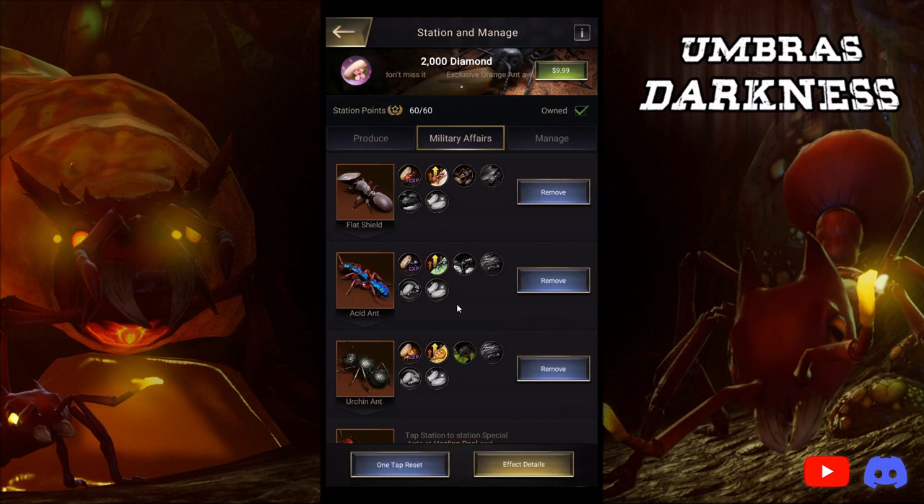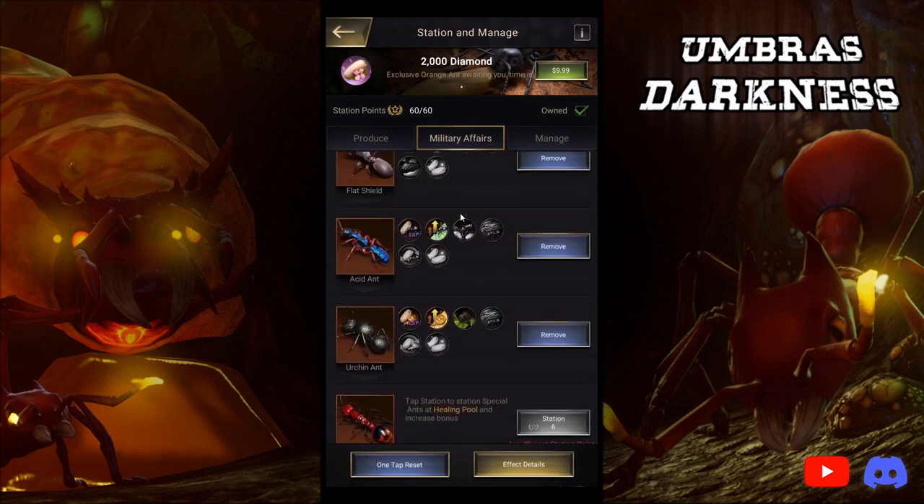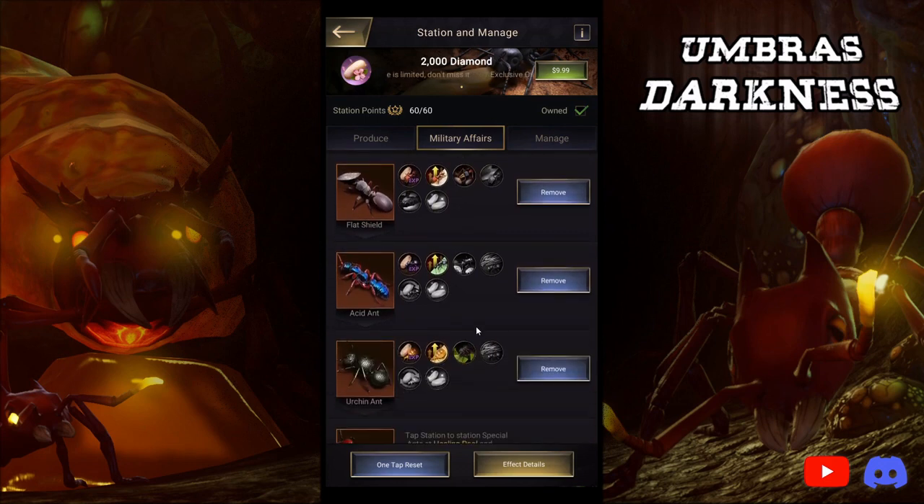Those are the two pay-to-win ants. They should be stationed, no matter what, the second you get them. Whenever you're about to do a building, station them. The tier list goes the same for free-to-play or pay-to-win. Military affairs — if the development ant is not in military affairs, it does not deserve to get stationed until you are queen 25 and you have six combat ants maxed out.